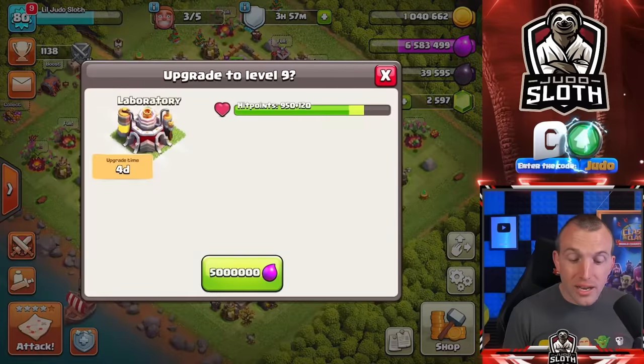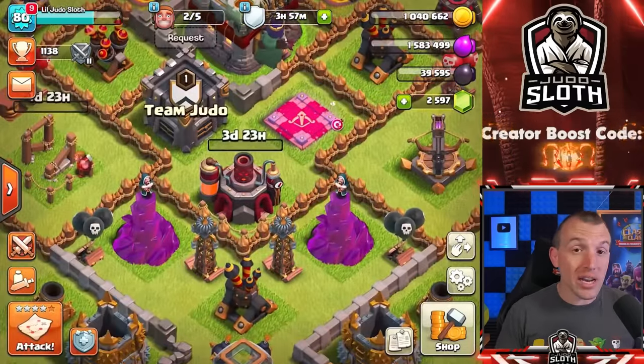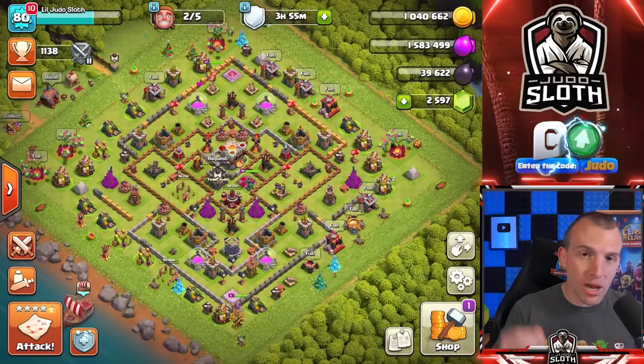I'm actually going to go ahead and spend some of my elixir. Why don't I upgrade the lab, because that might actually mean that the troops within the lab can be upgraded even further with the auto upgrade feature. All there is left to do is log out for a minimum of 90 days.